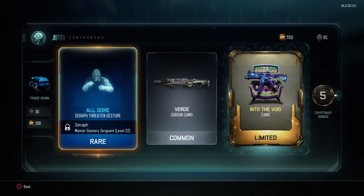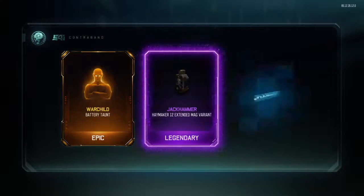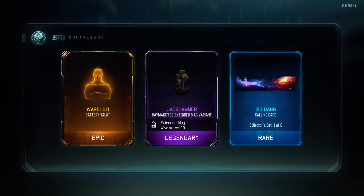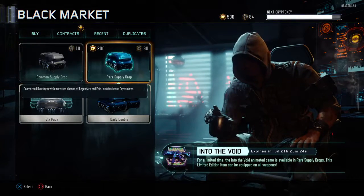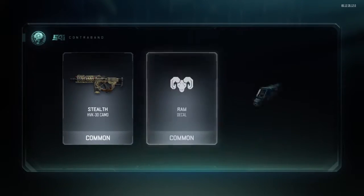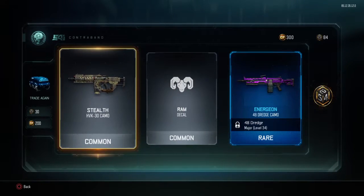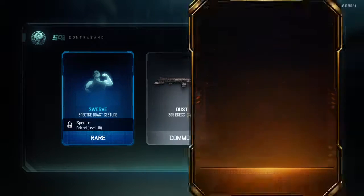I actually got it! Jackhammer, haymaker 12 - I actually got the war child epic thing, battery torn - that is sick! We've got 500 points left. I think we'll be able to get some more. Those were bad ones, hopefully get something better next time. We've got all the stuff I came for - we just need another DLC gun.